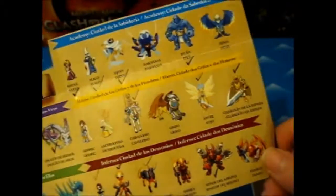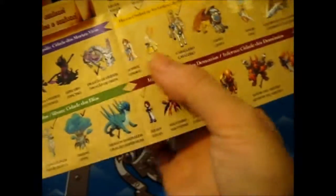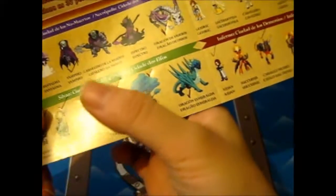Ruth here. This is part two of box two of the Might and Magic Clash of Heroes. If you don't know that already, you've gone a long way of watching like seven videos to not know what I'm going on about. We still have — I count nine or ten — I can't count. Anyway, I've got nine or ten things left to find.